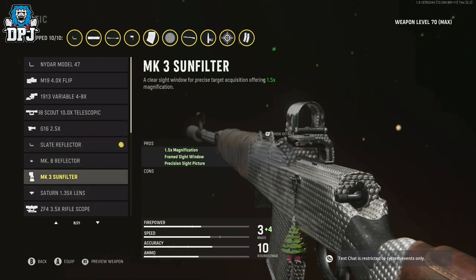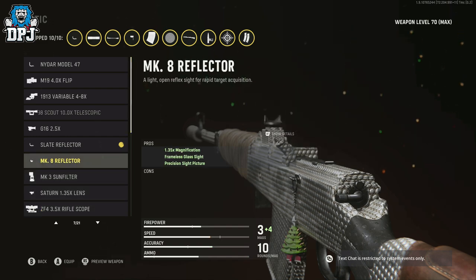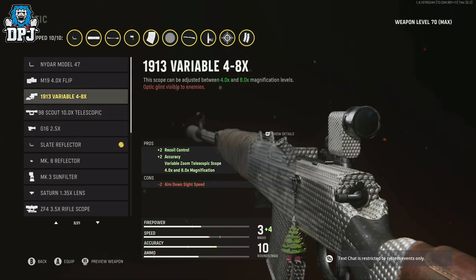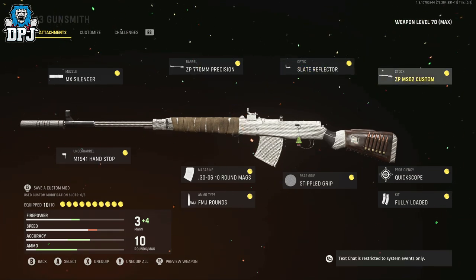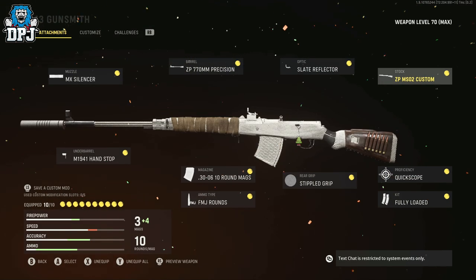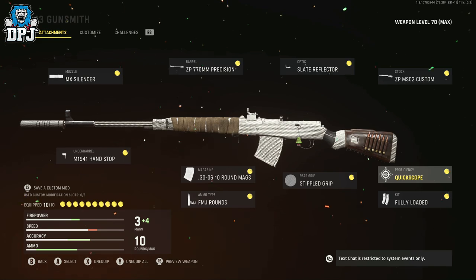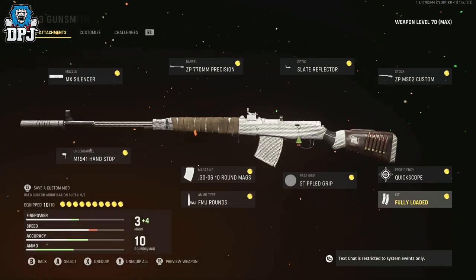For the optic, any reflector — the scope doesn't make much difference. If you're going on long range maps, the ZF4 3.5x is quite good, but honestly any scope works because you're zooming in and firing; as long as you've got a decent view of the enemy, it doesn't matter. Stock: ZP MS-02 custom — that's the bottom one; I'm not sure what level you unlock it at. Proficiency: quick scope. Kit: fully loaded.